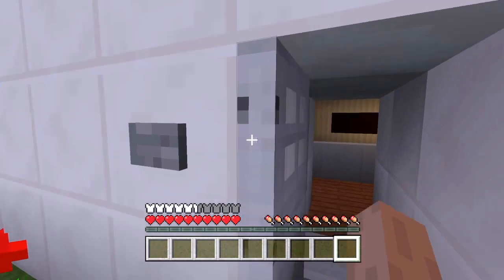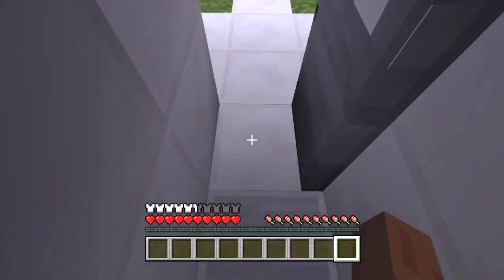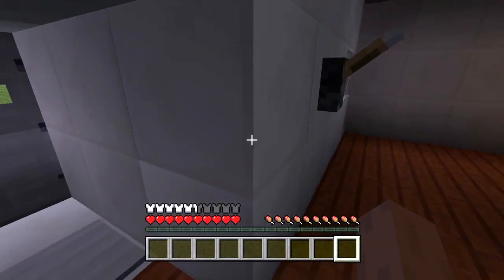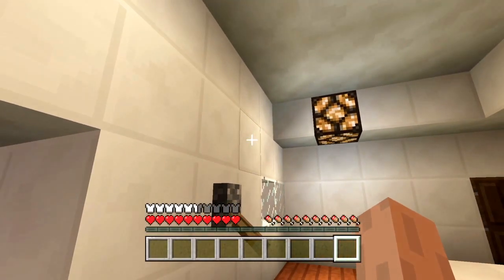I'll start with this door. I made it a button door, so if I click this it opens up. You can just go inside. To exit, I have a pressure plate as soon as you come in.